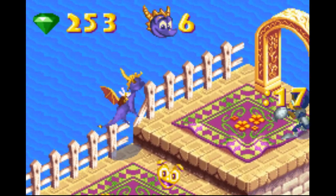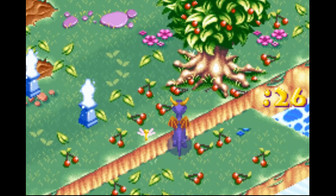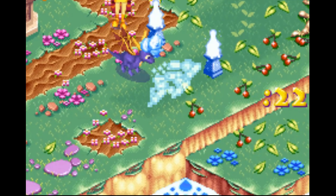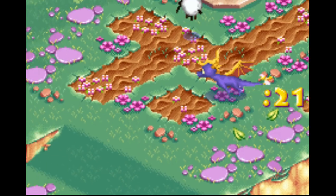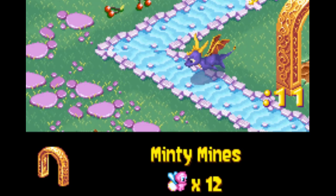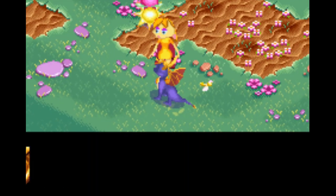Those are one-ups and this is an Agent Nine level called Alpine Adobe which requires 18 fireflies. So there are actually quite a few levels — six fireflies per level I guess. We got ourselves Incendio, so they're all going to be fire-based names like Smoky, Incendio, Magma — probably something called Burn. Wait, there's another Agent Nine level over here called Minty Mines — two of the same type is really weird.